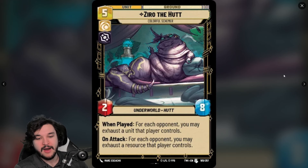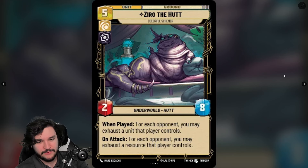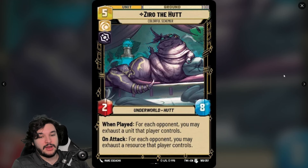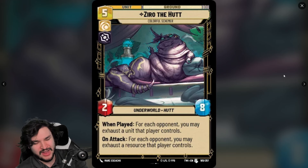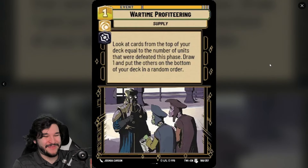Ziro the Hutt is a five-cost ground unit in Cunning Villainy — a 2/8 Underworld Hutt. When played, exhaust a unit each opponent controls; on attack, exhaust a resource each opponent controls. The 2/8 stat line is very bad — Poe Dameron can just kill him. Exhausting a unit when played could be a nice tempo play, and exhausting a resource on attack can mess up your opponent's curve, but it's just not worth it for five resources.